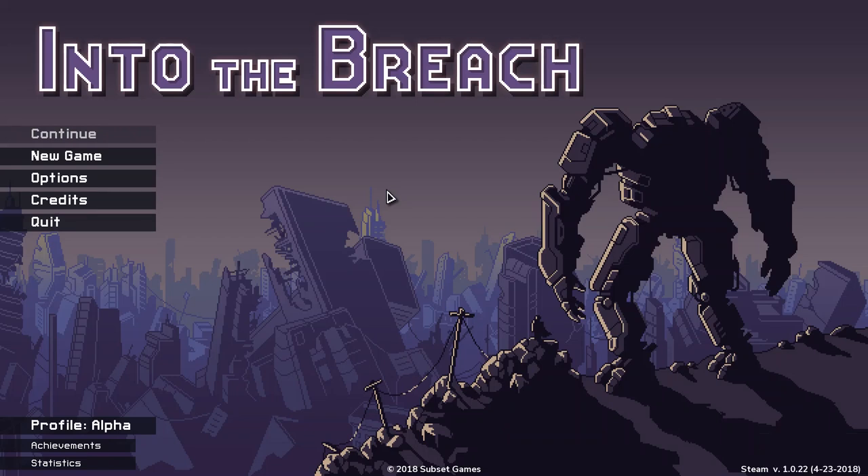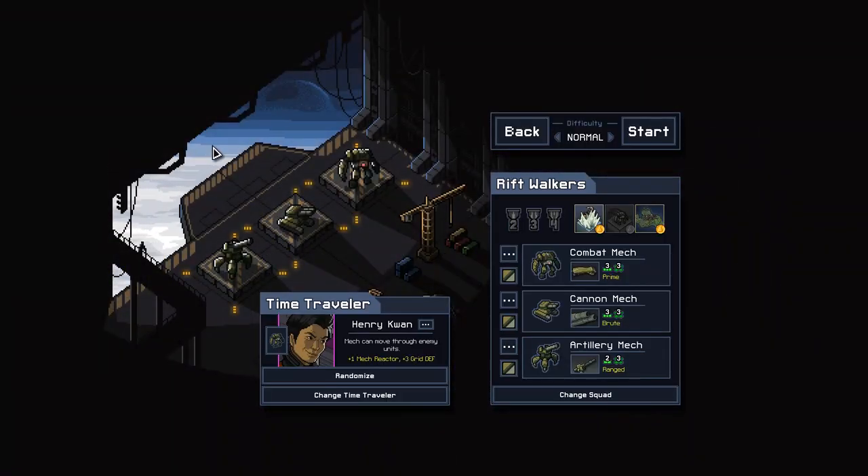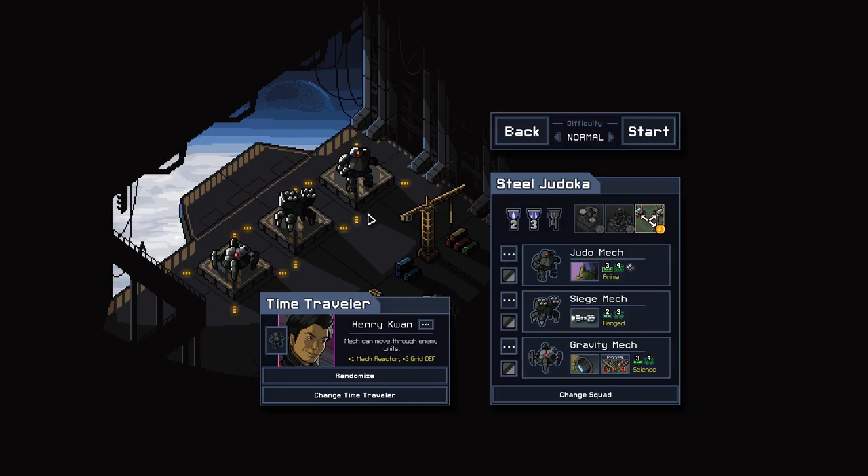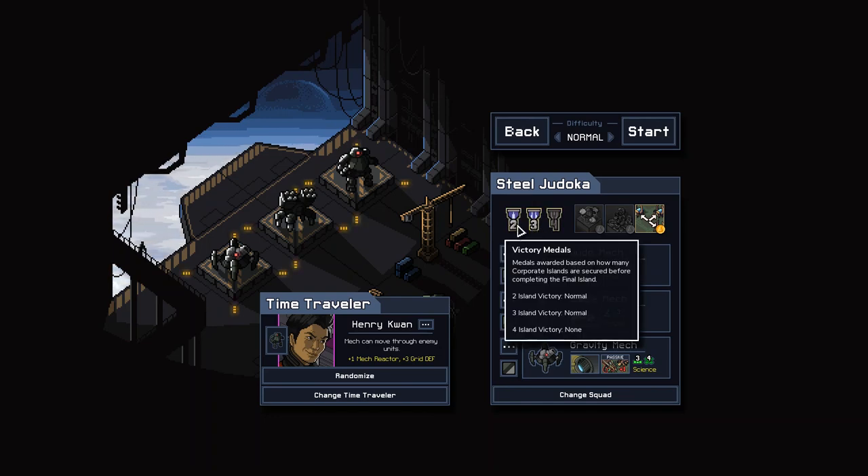Hey, Orange One here with more Into the Breach. I was thinking about what I wanted to do with the next game. Henry Kwan is really good for Steel Judoka because he can move through enemy units. A lot of people think these guys can get into unwinnable situations, but I've had a lot of fun with them. I've gotten a two and three island victory but not a four island victory, so I might go for that — or just do a two island victory so you can see what it looks like at the end.